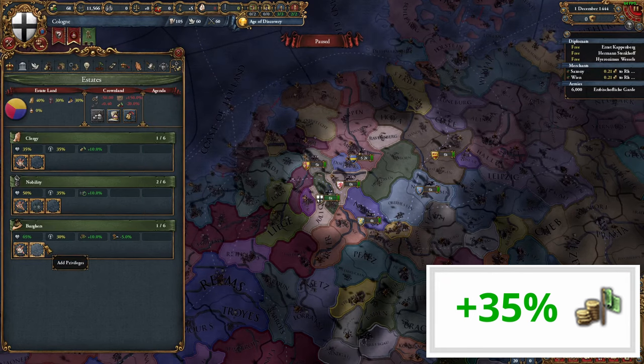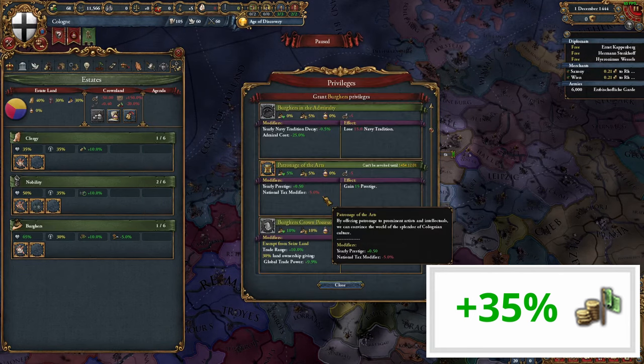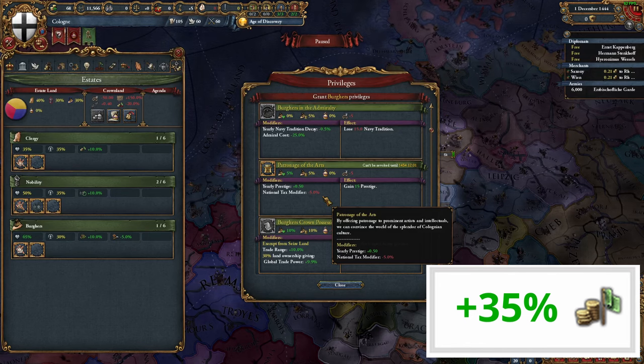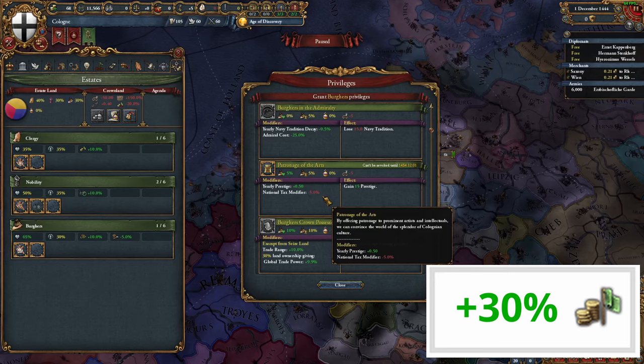This is also where the burghers come in. We may not be big fans of Jesus or whatever our theocratic focus is, but we are big fans of the arts — and if we become a patron of them, we'll get minus 5% national tax, taking us down to minus 70% taxes total, with just 30% remaining.